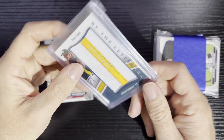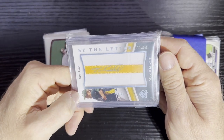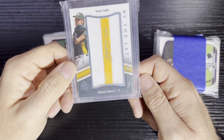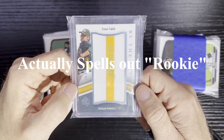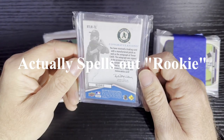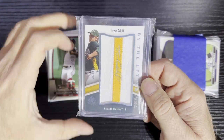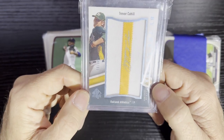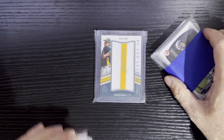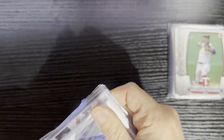Here comes our hit card — boom! Trevor Cahill, letter plate of his name. I always love these 'by the letter' rookie signatures. It's a signature autograph relic of his name — that's the letter I, from Cahill. A very nice card from 2009 SP Authentic, just before Topps took over. Numbered 24 of 85. Trevor Cahill from the Oakland A's — autographed on the I. Gotta love that.